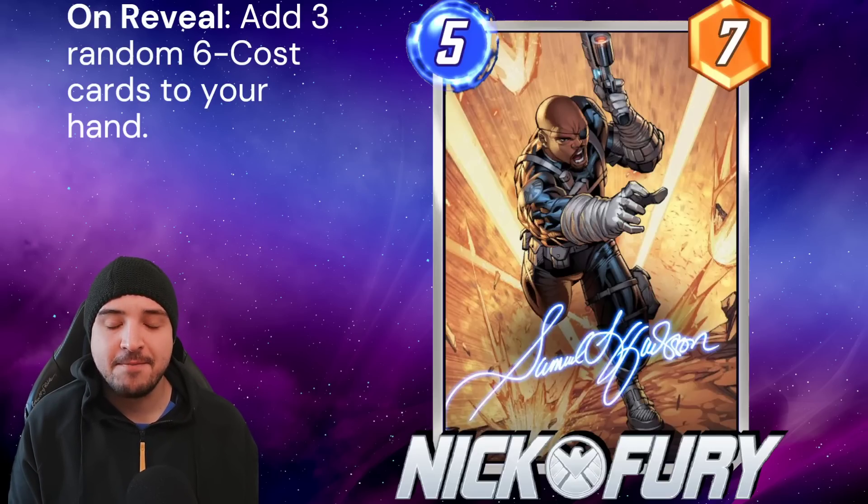This Nick Fury variant signed by Samuel L. Jackson is the login reward for the 25th of December. I built 5 decks across all pools to utilise the Samuel L. Jackson Nick Fury card the best you can. He's 5 energy, 7 stats. For 5 energy we want to be getting around 10 stats — we want around 2 points per energy — so we do have quite a lot of points to be making up in his ability.